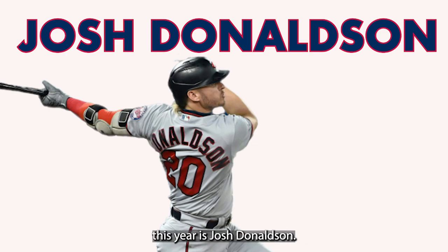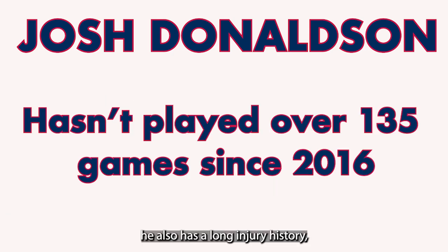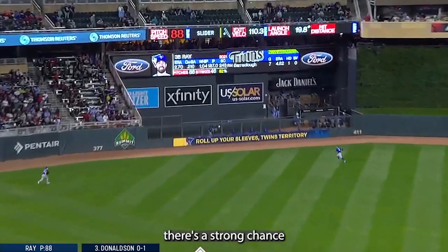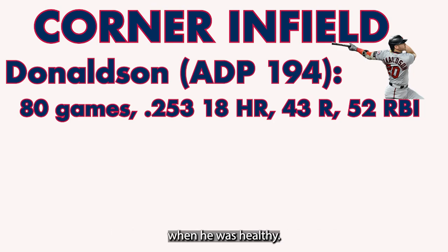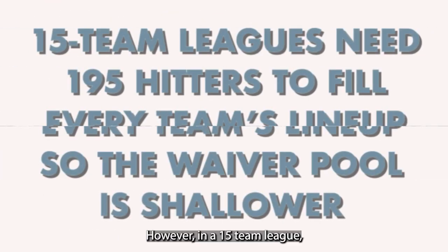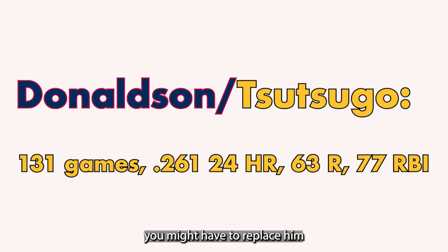One of my favorite examples this year is Josh Donaldson. I love Donaldson and wrote him up a few times on Rotoballer. However, he also has a long injury history, so people don't want to draft him, which is why he's going at pick 194. This makes him the perfect target in a 12 team league because if he gets hurt, there's a strong chance you can find somebody to replace him on waivers — and you've already banked Donaldson's strong stats when he was healthy. However, in a 15 team league, if Donaldson was your corner infielder, you might have to replace him with Yoshi Tsutsugo, which might not be a risk you want to take.